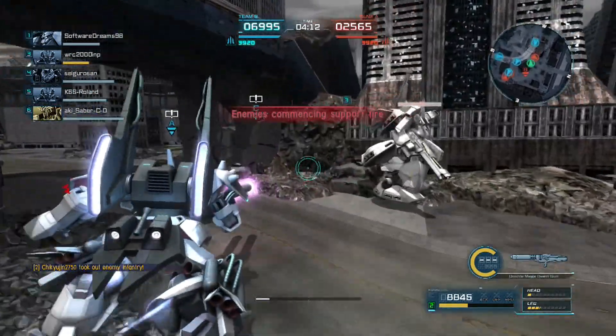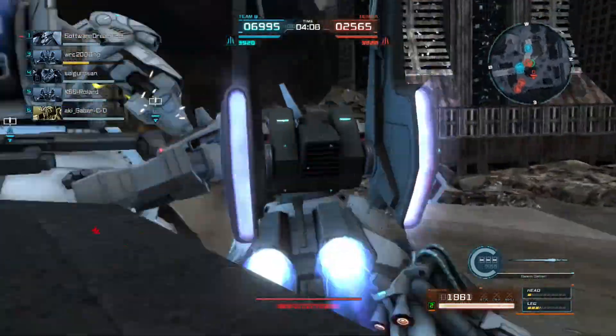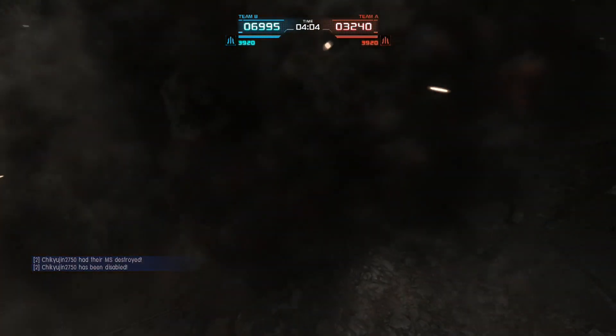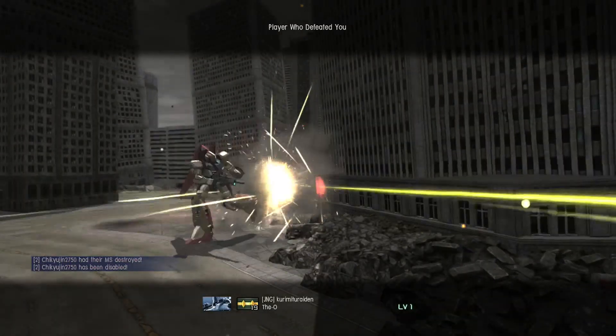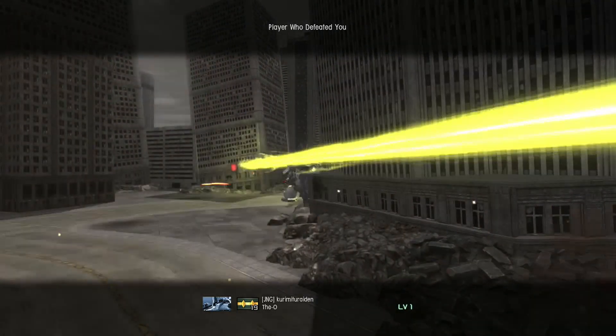Hello, person next to me — hello, the O. It got the drop on me pretty hard, and I did dodge roll, but it managed to get me before I could get it. To be fair, it can swing pretty much in any direction with all the sabers, so that's a thing.